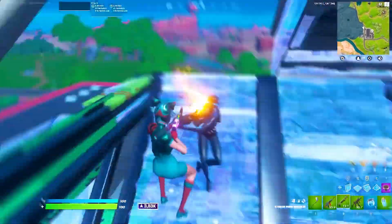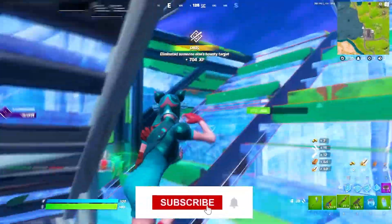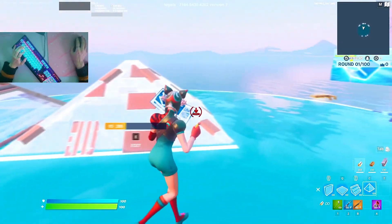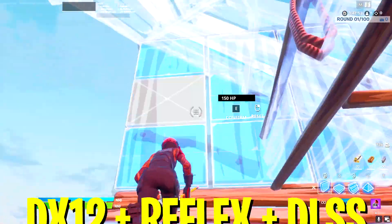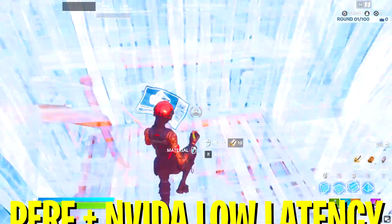Just a couple of days ago, Epic Games finally brought back mobile builds into Fortnite Chapter 3, which is a huge advantage. I really appreciate the visuals and how much less detail these builds have. I compared it with DirectX 12, Reflex Boost mode set to On, and DLSS enabled on Performance — which was previously the best mode for the least amount of input delay in Chapter 3.